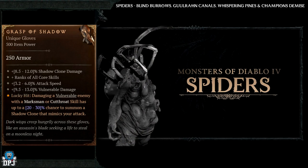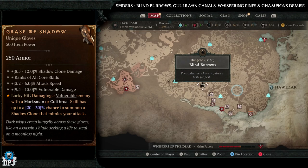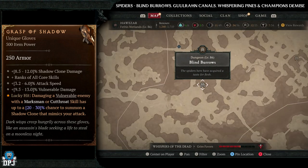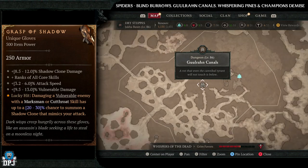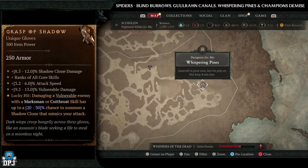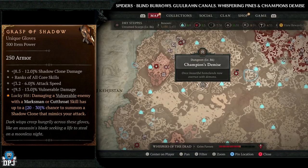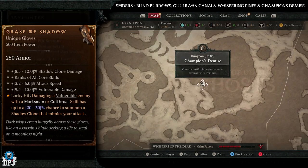Next up we have the Grasp of the Shadow. This has increased drop chances from Spider enemies. Spider dungeons include Blind Burrows, the Ghoulraan Canals, the Whispering Pines, and Champion's Demise — four incredible dungeons. If I had to pick one it would definitely be Blind Burrows, but any nightmare version of these will work great for you.